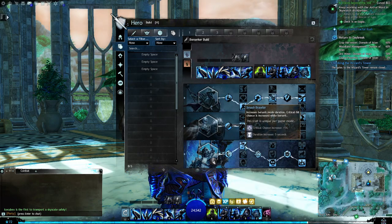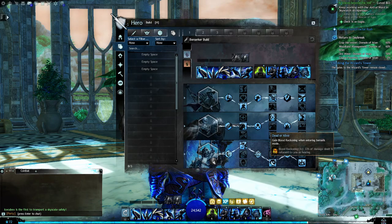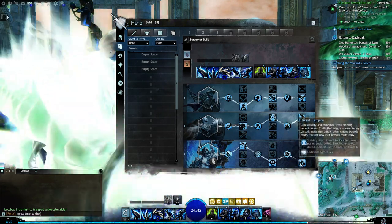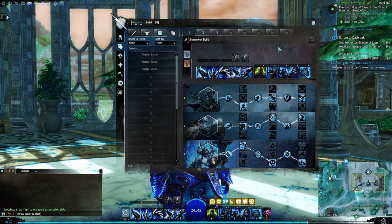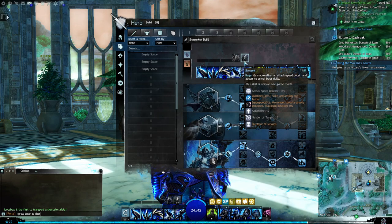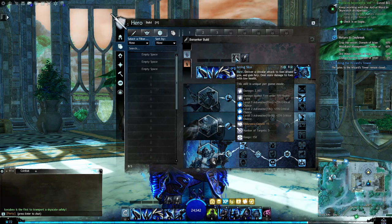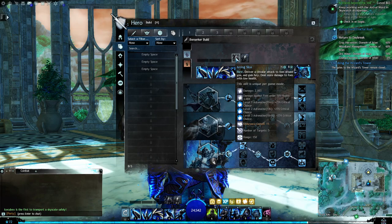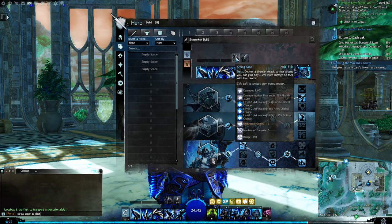I've also got: Smash Brawler, Burst of Aggression, Dead or Alive, Fatal Frenzy, and Eternal Champion. When I activate Berserker Mode, two skills get replaced. One is a spin AoE attack that pulls enemies towards me — like if a healer is attacking, it pulls them off and brings them towards me. It doesn't do as much damage to the enemy I'm facing, but it helps with pulling healers.